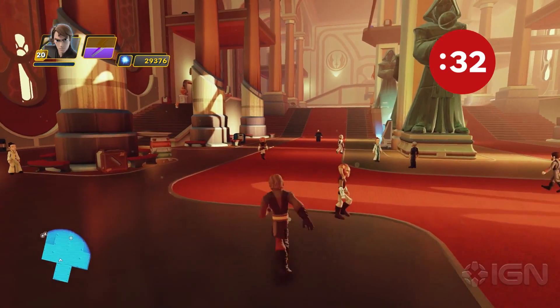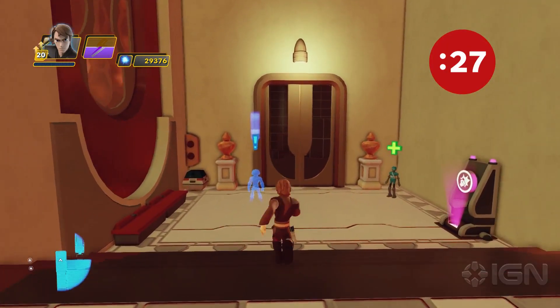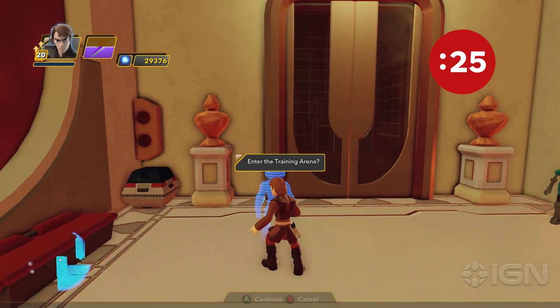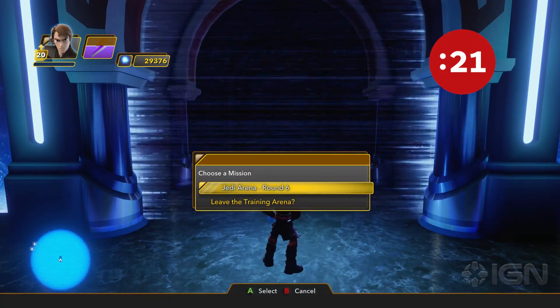To get to the arena, enter the temple and follow along the far left side and down a set of stairs to a blue hologram. Speak to the hologram to enter the arena. Once inside the arena, find and speak to the hologram again to start the training.